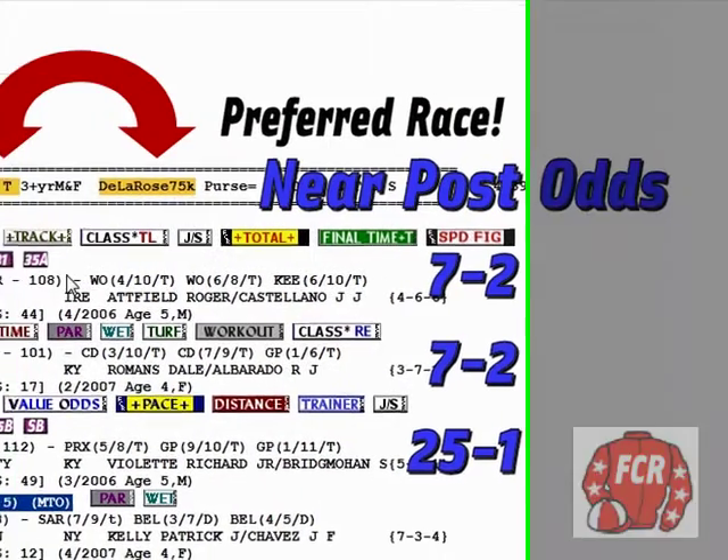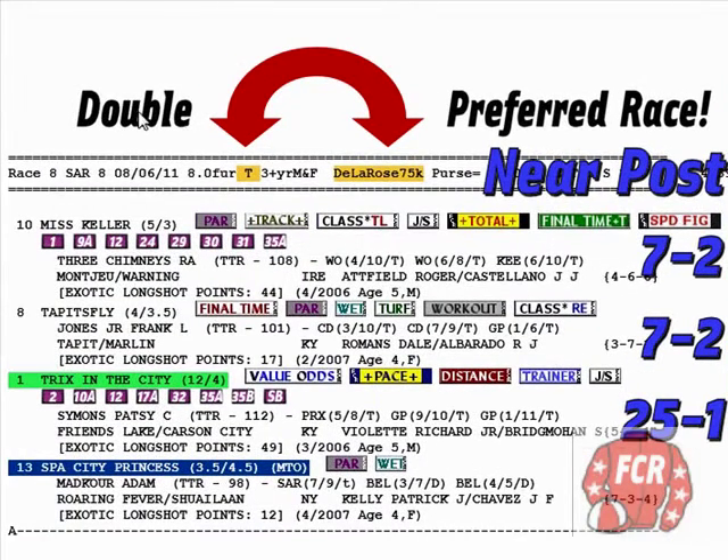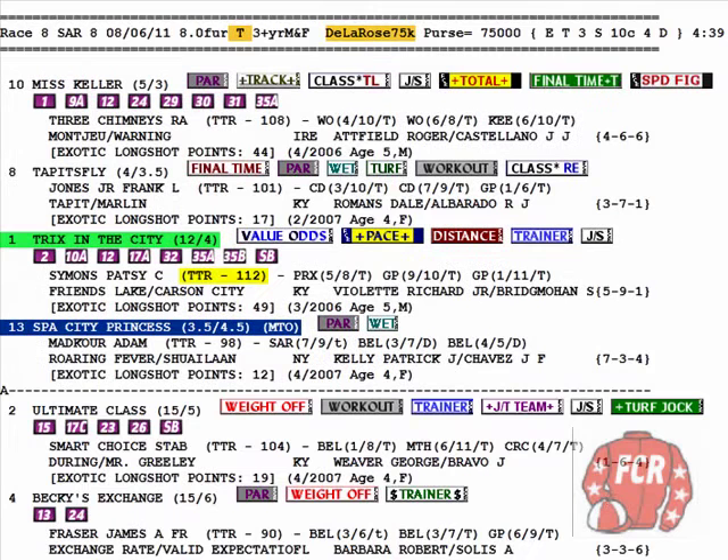Here's what it looked like near post time. Double preferred race. Near post time odds on Miss Keller: 7 to 2. Tap Its Fly: 7 to 2. Next in line, Tricks in the City: 25 to 1. So now we're interested in Tricks in the City. The next thing I do is look at information on the horse. Can I have confidence in my 25-to-1 shot?